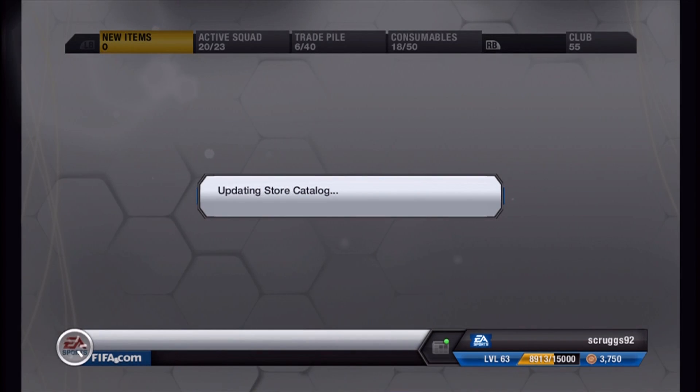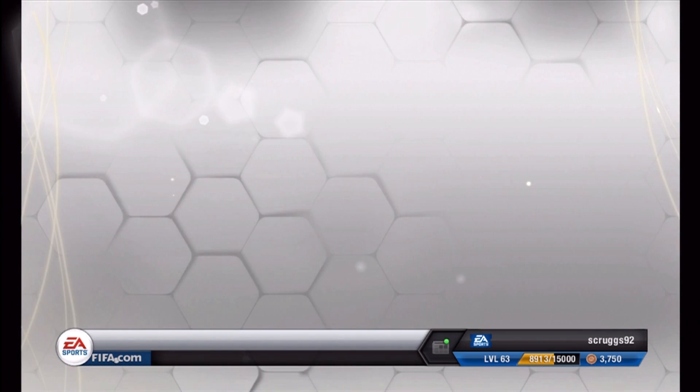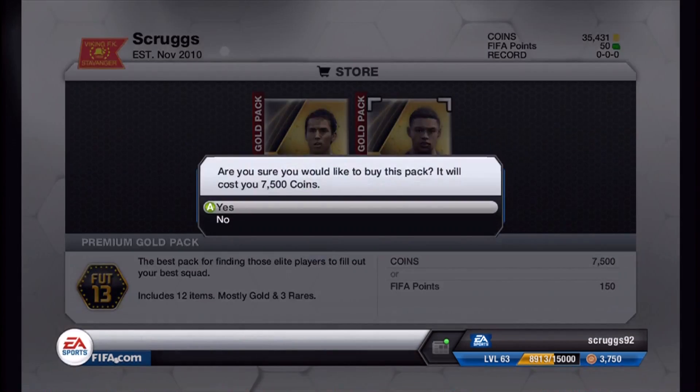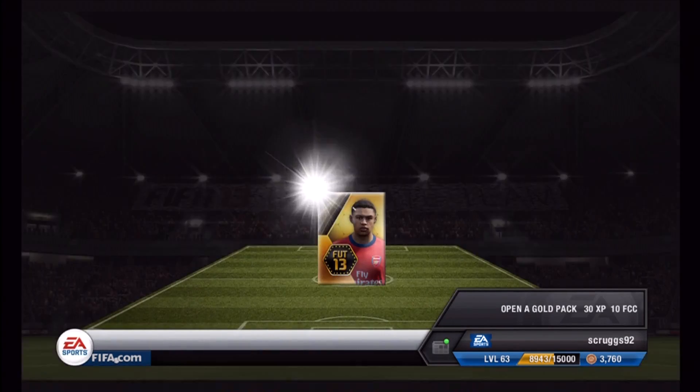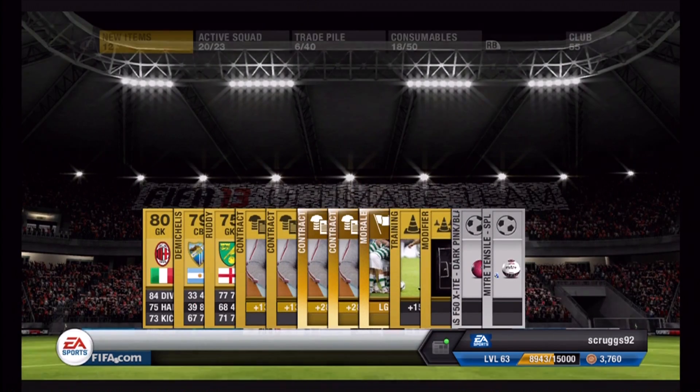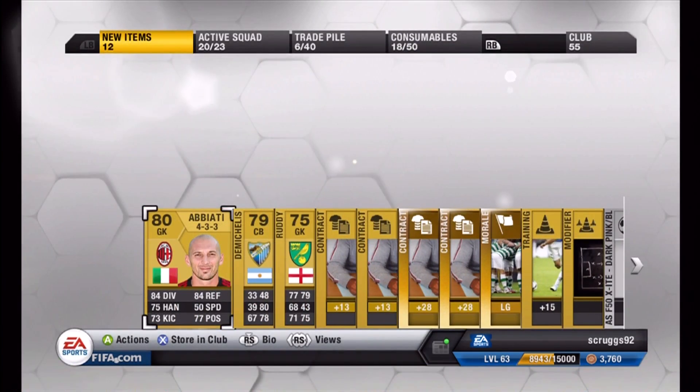I'll store that in the club. I'm going to use coins to open this next pack. It says I have 35,000 coins right now, but I have a team worth a lot — probably about 150,000 worth of stuff. So that's pretty good to start off.